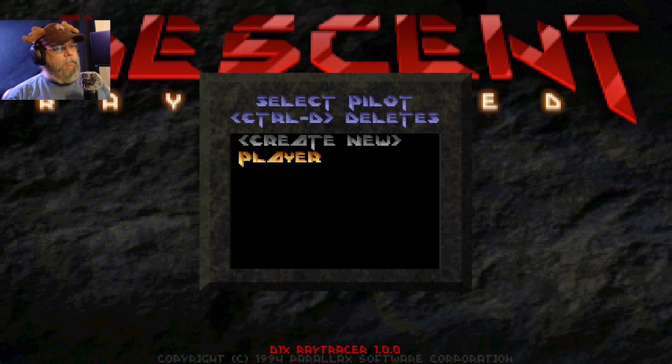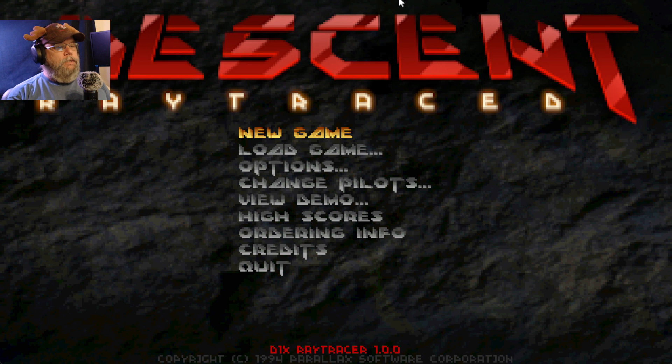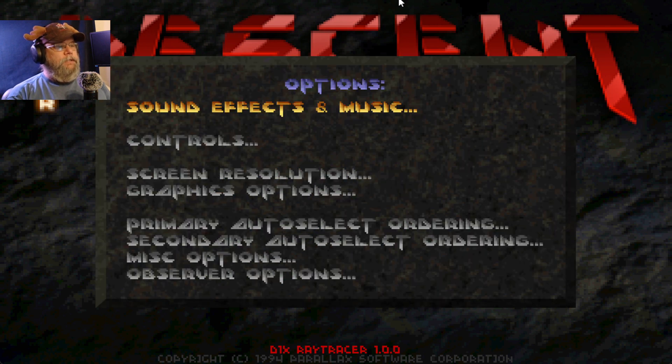I've played a couple of ray tracing games and I'm glad there's more work done for this. This is only the demo, but you can actually use the actual Descent game from my game list — just grab those two files, copy them over, and you'll have the full game to play in ray tracing.